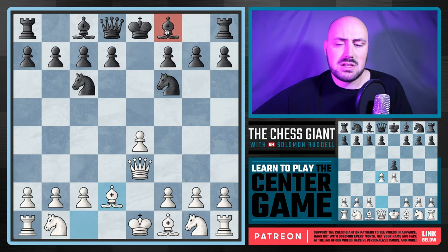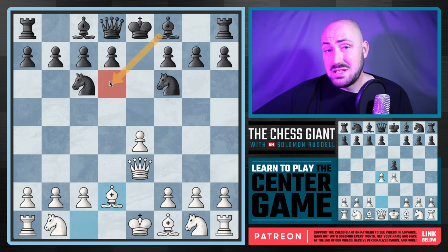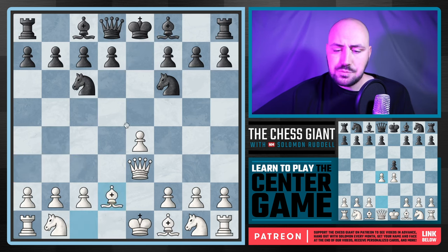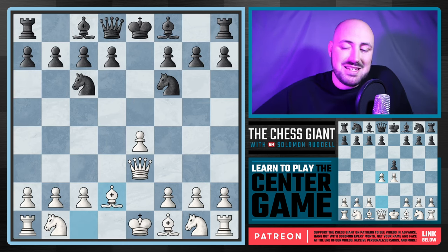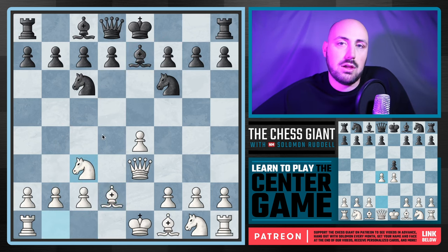Instead, what I'm going to recommend against knight f6 is playing bishop d2 first. This is when move orders matter — it's not just about getting pieces to certain spots. It's about what order you develop your pieces to their squares to prevent black from making their pieces the best that they can. How can I prevent their activity while making my own? In this case, bishop d2 makes it awkward for the dark-squared bishop. The most popular move online is bishop e7. After that, we play knight c3. So instead of playing knight c3 first and giving black an easy pin, we play bishop d2, then knight c3.